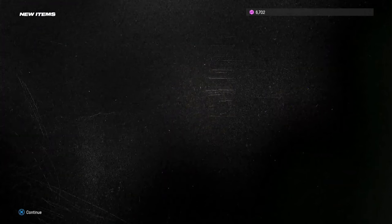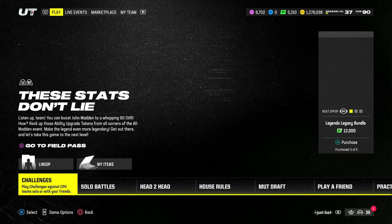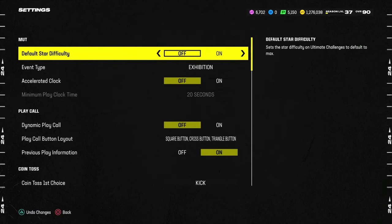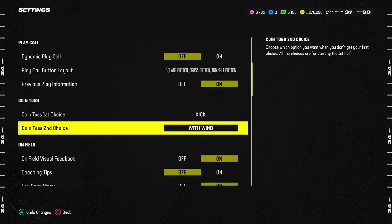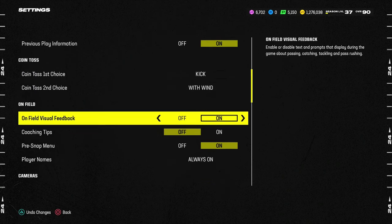One important thing: if you play Ultimate Team, make sure you're setting these settings in the Ultimate Team menu. Once you log into your Ultimate Team, look at the bottom left of your screen and you'll see something that says Game Options — that is how you set your settings in UT. Hit that button (on PlayStation it's the Options button) and it'll bring up your settings. A lot of times these won't match your standard settings menu, so it's really important to set them separately here.